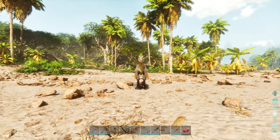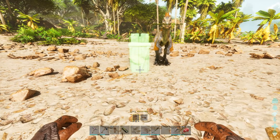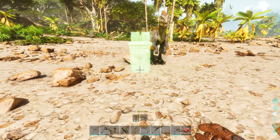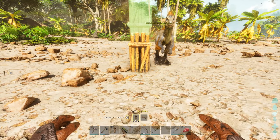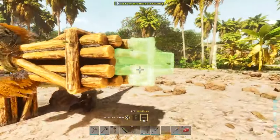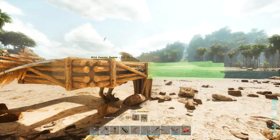We bola the raptor and then we whip out our wooden beams, our wooden pillars, and we're going to place it at one of the corners as close to it as possible. You don't want to go into it, you want to go just here and to the side like this. Double click and then press R so that you can go sideways and we're going to place it like this on each side.